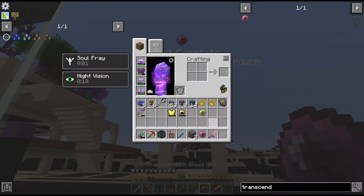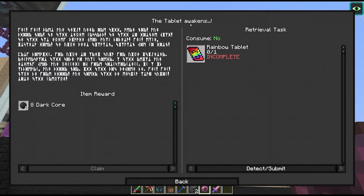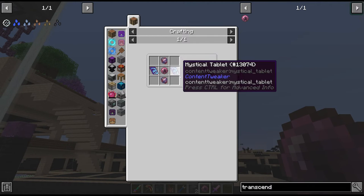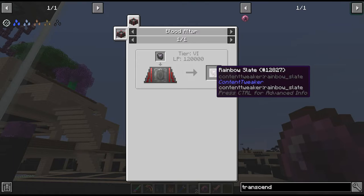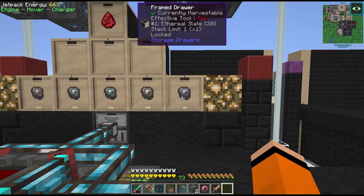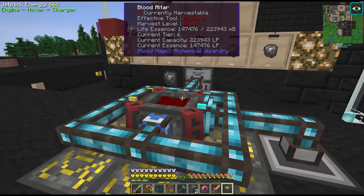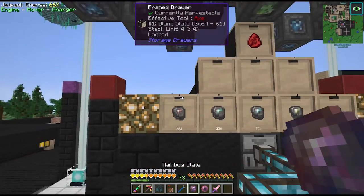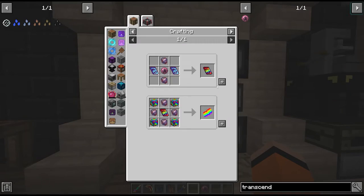We may as well add on the extra brick paths that we have - yeah that gives us about 30,000 per sacrifice. After waiting for the altar to fill, we have our final tier blood orb! This unlocks the last quest in chapter 18, which is to get the rainbow tablet. We need two mystical tablets from quest rewards and two rainbow slates - made from ethereal slates in a tier 6 blood altar requiring 120,000 LP each. We currently have 28 ethereal slates. There's slate one, slate two, and we can craft our rainbow tablet.